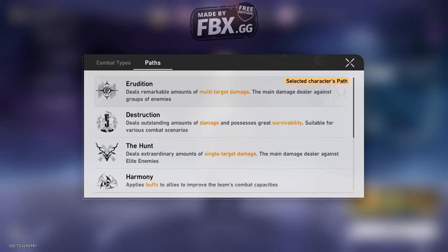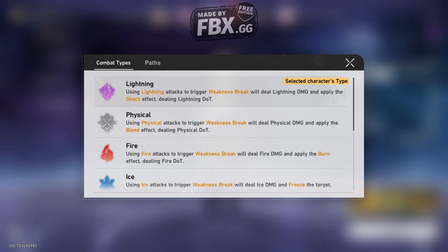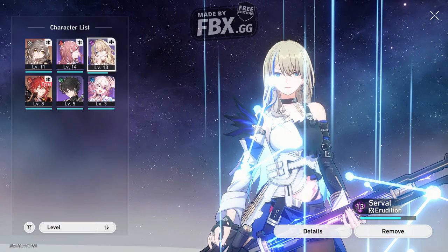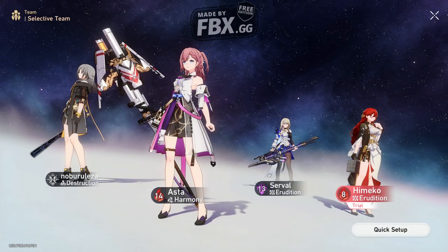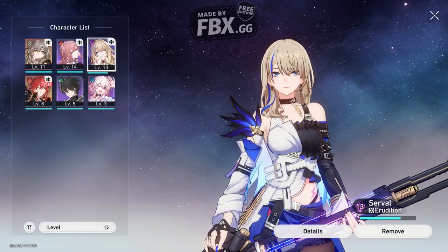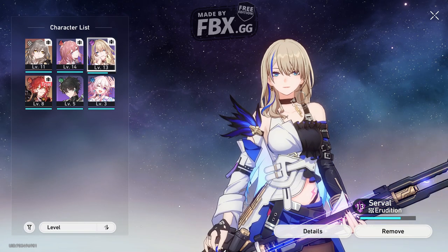Each character has a path - pretty much a combat type of situation like lightning and so on. This one is more like damage, healing and so on - you get the idea. I have a level 14, 11, 13, and this one is still in trial so I don't care, but this one is the 5-star hero I managed to get - and she's amazing.